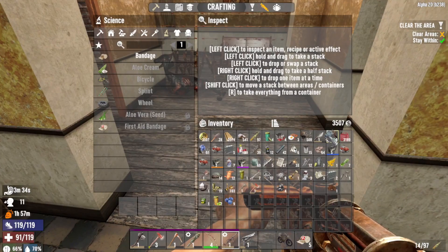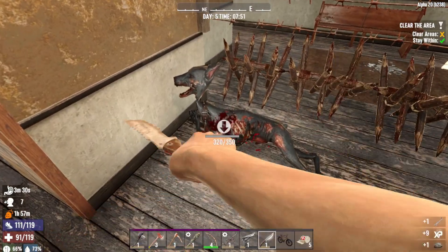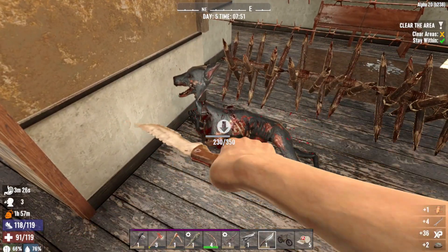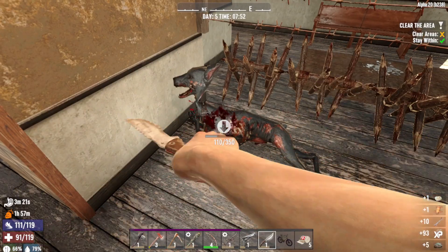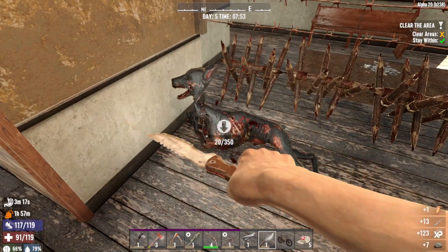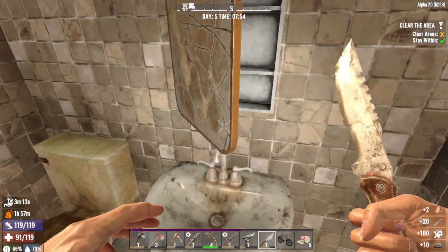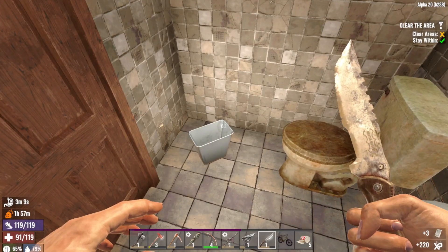You're wondering why I did that — I want the rotting flesh from the hound and I didn't want to get blown up. I need the bones to make glue and then make duct tape out of it. 20 bones and then 10 rotten flesh. Pain pills.